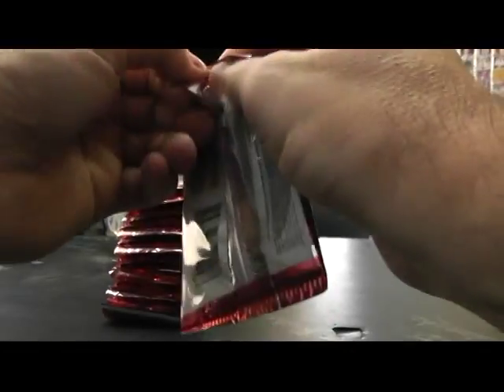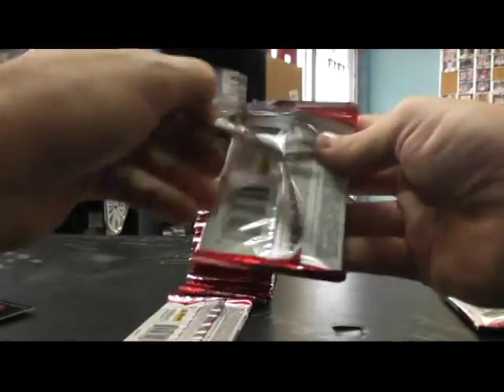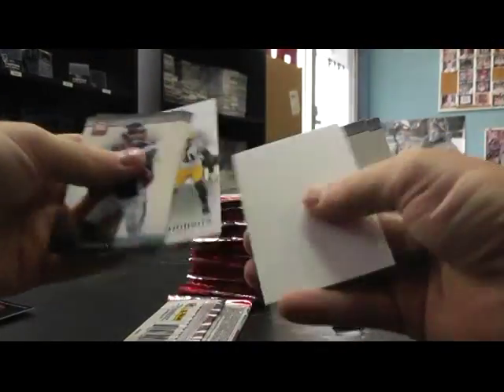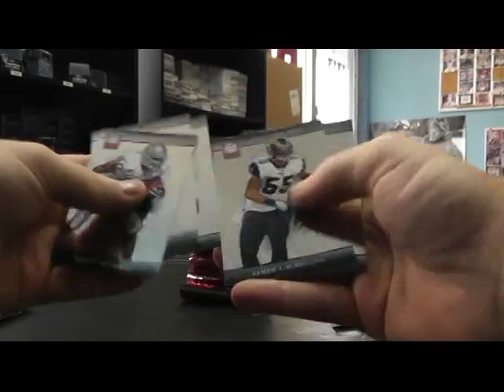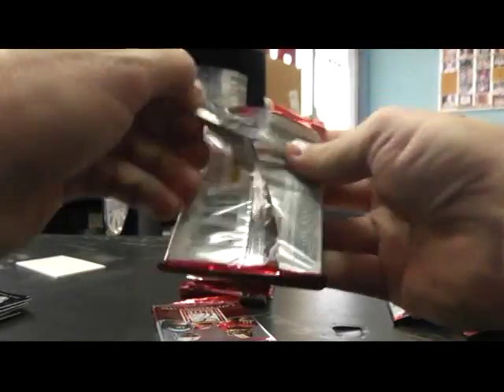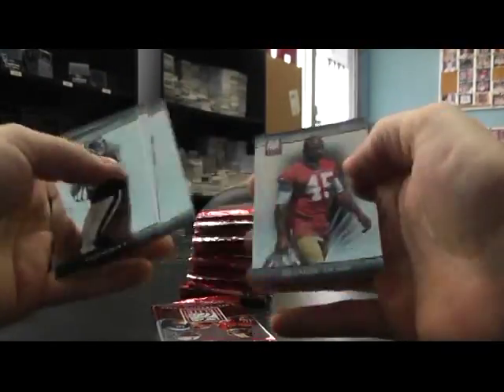Here we go though. Starting off with base. Hit list, Charles Woodson. Just base cards. Steven Hill, $7.99.